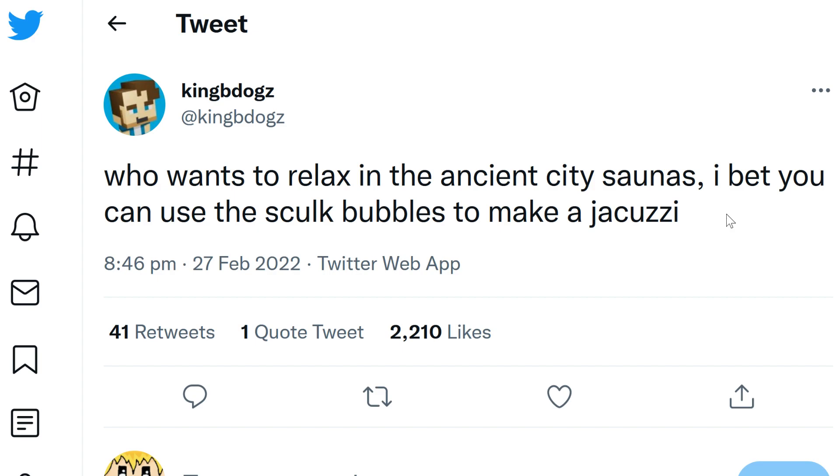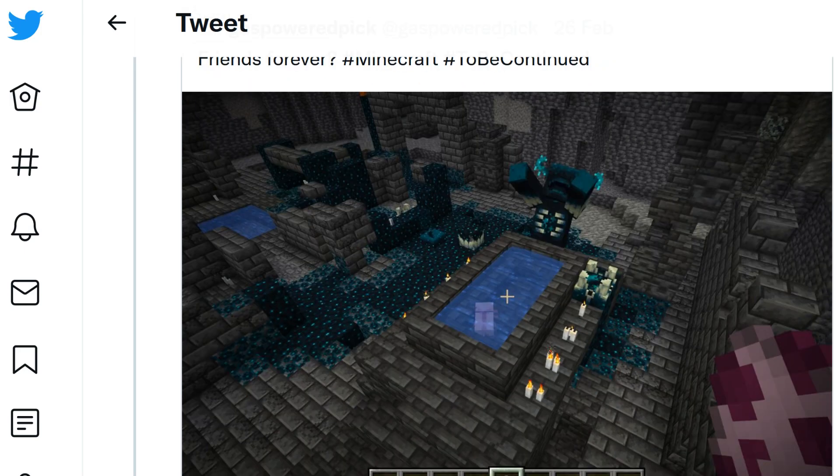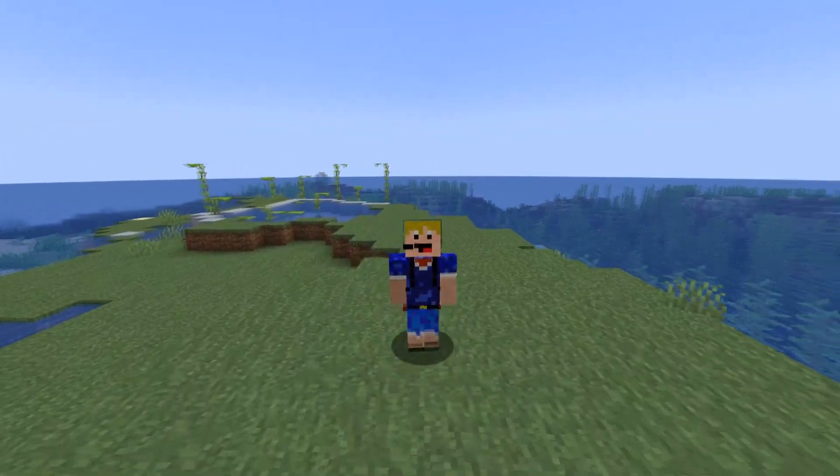Finally, KingBDogs tweeted wanting to relax in the ancient city saunas, suggesting you could use skulk bubbles to make a jacuzzi. The ancient cities actually have a structure called a sauna with two pools of water. In the image, a player spawned an axolotl there - which is notable because a previous tweet mentioned that axolotls and wardens would actually have some sort of interaction, so we might see that in a future snapshot.